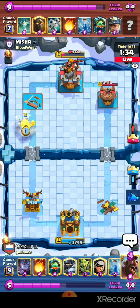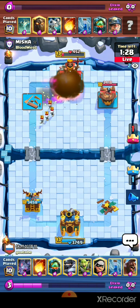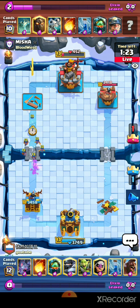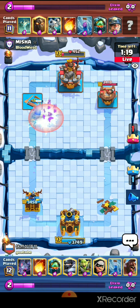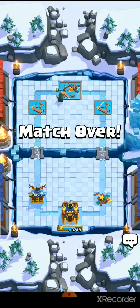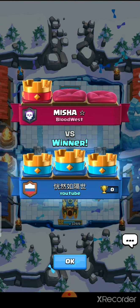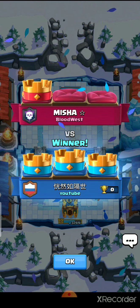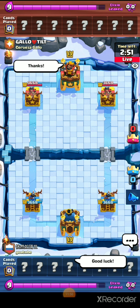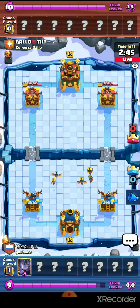Very interesting to watch — this is really solid strong Fireball value. We took out the Tombstone and the Skeleton Dragons. His cycle doesn't have Tombstone available, and Bandit helped us get the three crown really quickly. The opponent just committed Skeleton Dragons on offense with a Fireball; we went to the opposite lane and took their tower. What a great interaction!